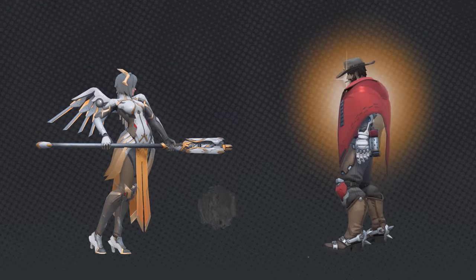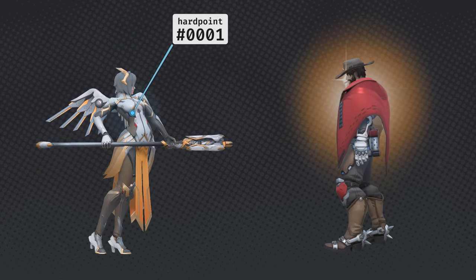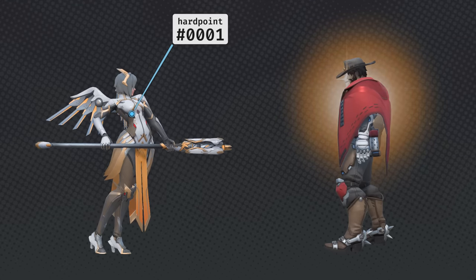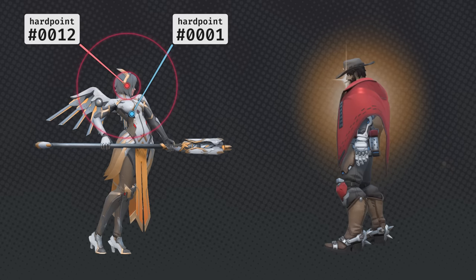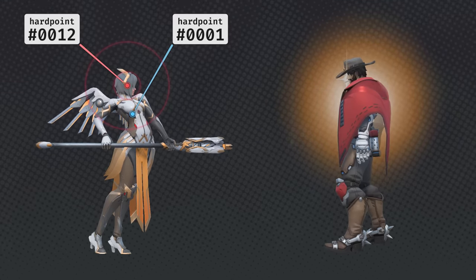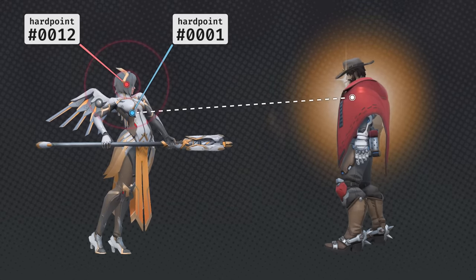Deadeye makes use of certain hard points to function. Every hero has a hard point in their chest with ID 1, which is where the bullet shot by Deadeye travels to. Every hero also has a hard point in their head with ID 12, which is where the lock-on indicator is displayed. To determine if Deadeye is locked onto a target, the game performs multiple line-of-sight checks originating from the shooter's camera, first checking line-of-sight against hard point 1.